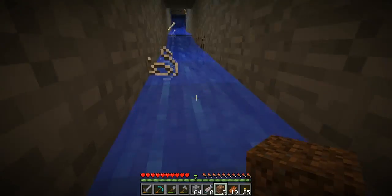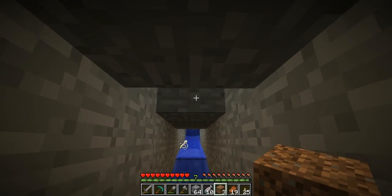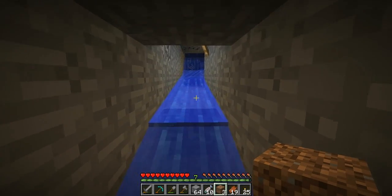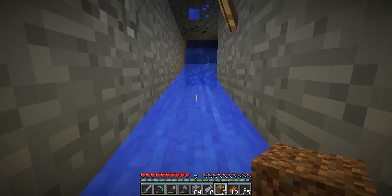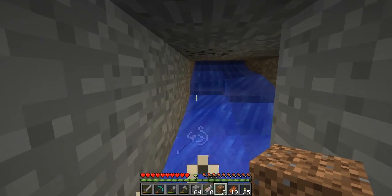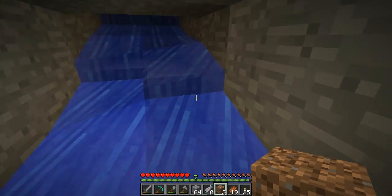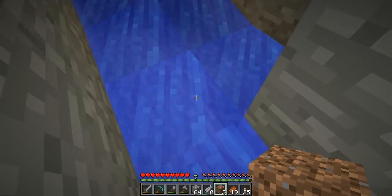If you know anything about the mob traps that I build, it has two water streams coming out of it — one drops down from up there where that string just came from, and the other comes in from over here. I'll just hang on for a second, just make sure. Yeah, this all seems to be working. It was all backing up here and here before, but now all these water streams seem to be flowing nicely and nothing seems to be backing up.